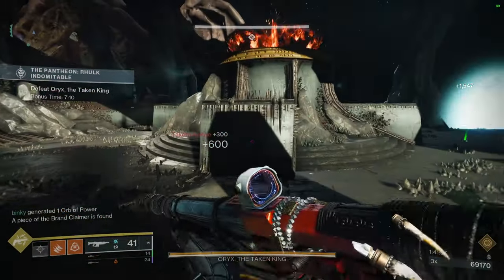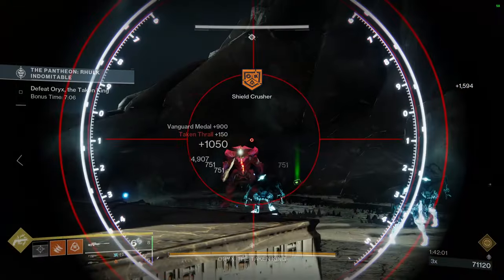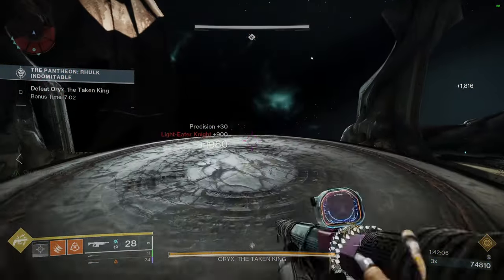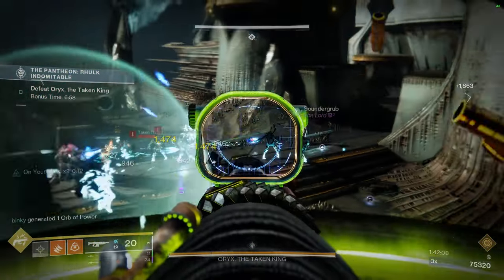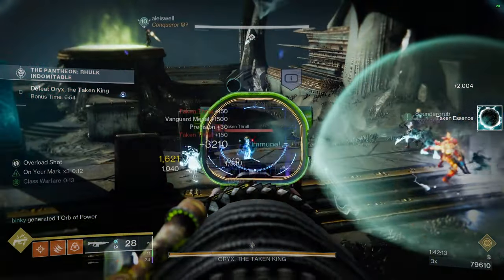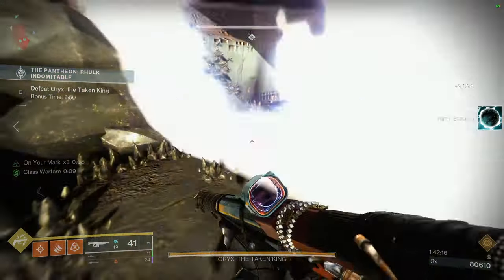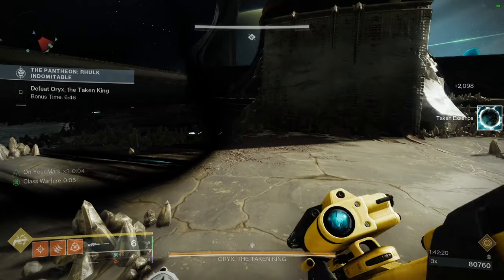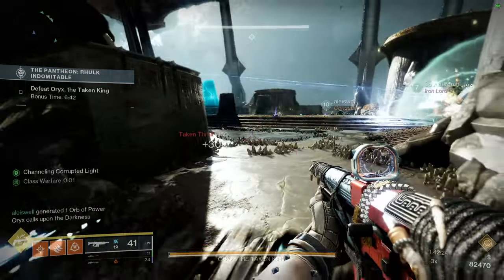For today we're going to be looking at the Season of the Forge Eververse Armor Sets. This is being sold through Eververse right now. I don't know how many pieces have already been sold, but you can still get some of the pieces. Each piece that you do get takes a certain amount away from the actual bundle. If you have four of the pieces and you're missing one, it goes down to 300 silver, which is $3. So the more you get, the better that deal is going to be for you.